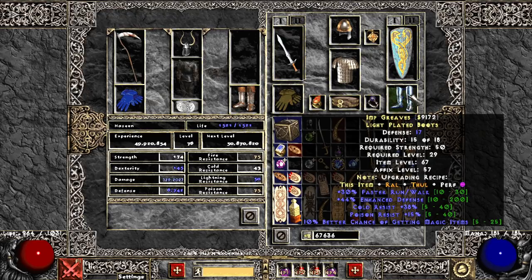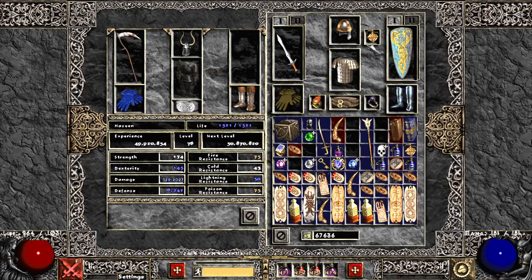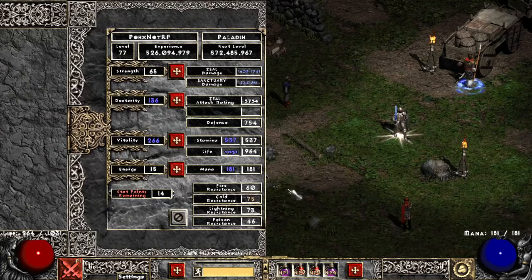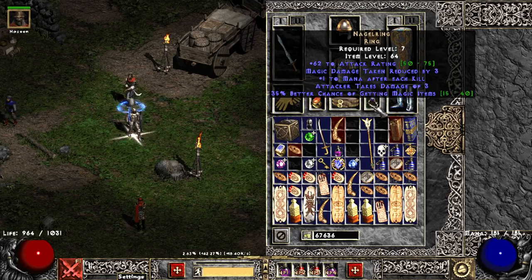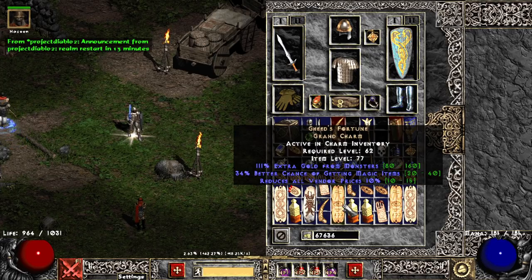I've got 30% movement speed boots with Magic Find. I've got the shield I showed in the previous video that we're actually using now. I've got the Rock Stopper still, which gives 10% physical resistance. I had to switch my MF amulet for one with all resistances since I'm not even really capped yet for Hell difficulty. I also have two Nagel rings — a 37% and a 35%. And today I found a Geed's Fortune which rolled 34% Magic Find, which I'm really happy about.